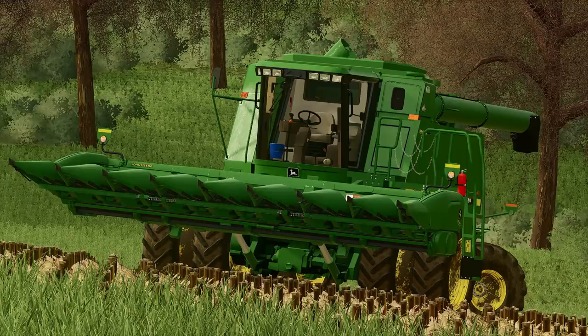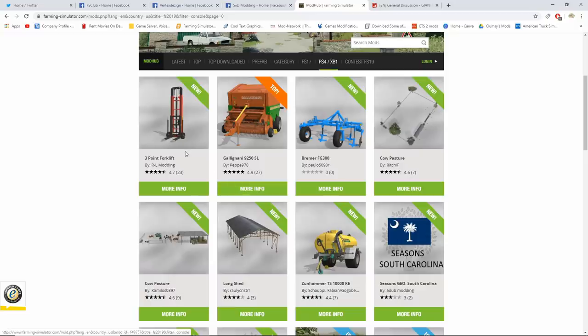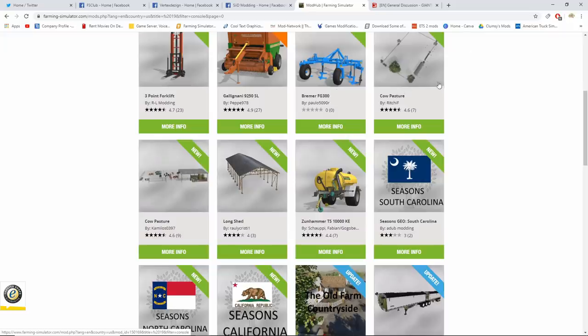The new mods we did get today — I made a video about that. We got the 3.4 forklift, the Galagini 9250 SL which is amazing — you can actually make 5,000 liter round bales and it also has new textures for the bales too. We have the Breamer FG 300 cow pasture, which is completely different because there's no milk produced — they're basically for fattening up cows and breeding. Then we had the Long Shed and the Zunhammer TS 10000 KE.